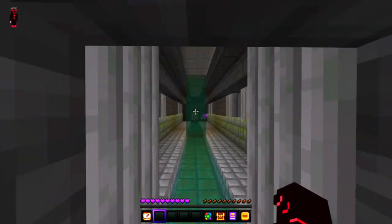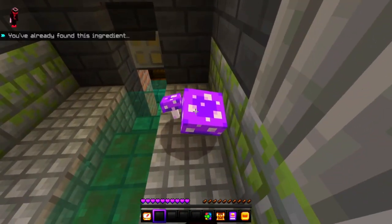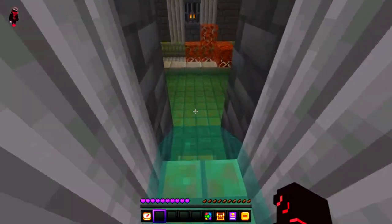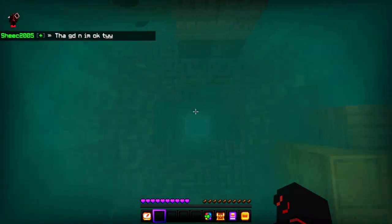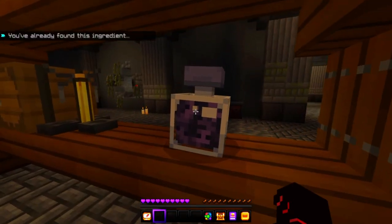Going back out of the waterfall, you can go ahead and get into this river — or sewer, I should say. Get up out of here and you're going to see another ingredient — that is 2 out of 13. If you go back, you can see there's a little hole in here. You can go down this and there you go, another potion ingredient.